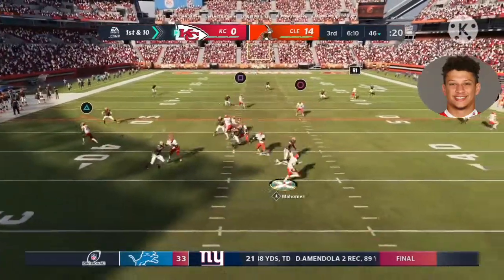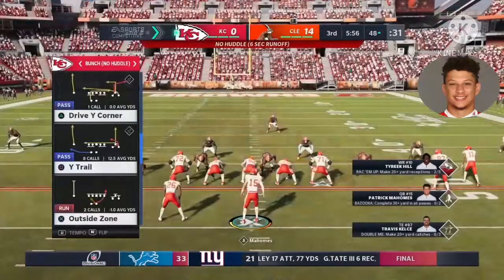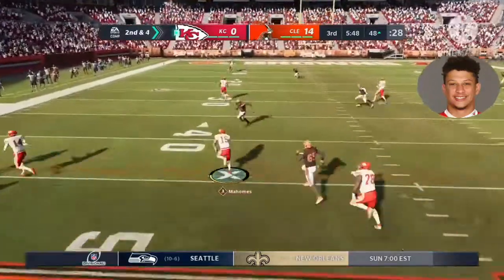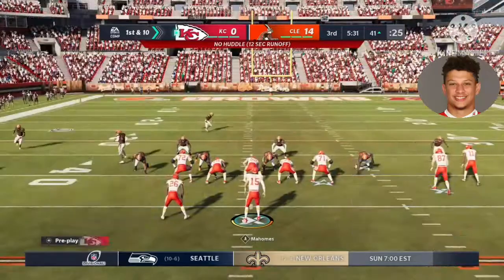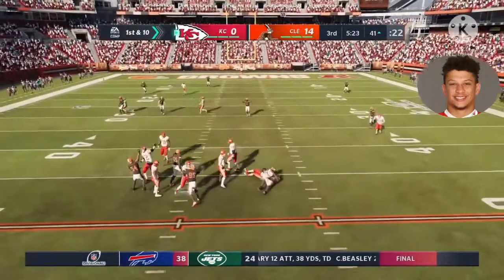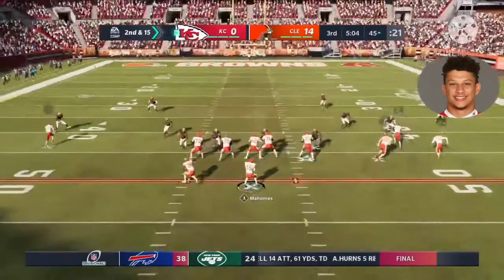Trying to shake off the interception from the last drive, he'll look to throw — over the middle, he's got Watkins, a gain of six on first. With four receivers — three to the right, one to the left — second and four, eight yards that time, able to take off, and the result is a first down. Looking to speed things up with some tempo, here's Mahomes to throw — and he's taken down, a Browns sack. Sheldon Richardson came barreling in for the sack — a loss of five yards.